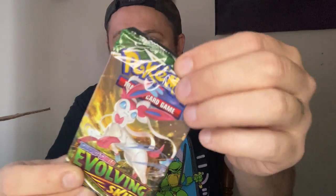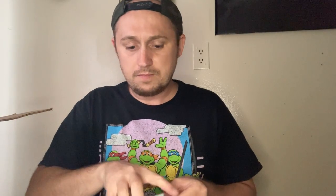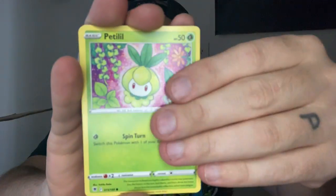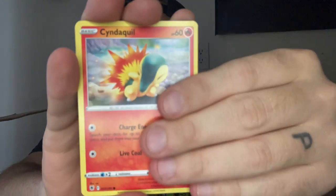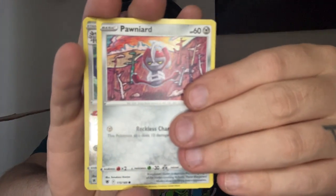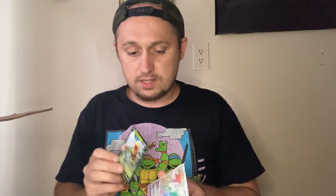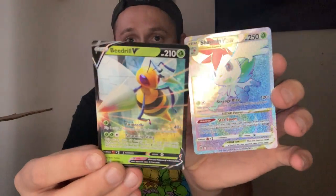This Evolving Skies pack is beat to heck — look at that. And it feels so nasty. I don't want that pack. Let's go with Astral Radiance right off the bat. The only thing it's giving us — I'll show the hit right after this. Darkness. Hip, Cyndaquil — come on, Astral. Typhlosion Holo Rare! So far the only good things we've gotten are the Shaman and the Beedrill — those are the two hits.